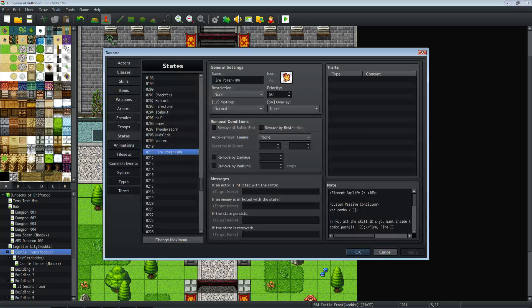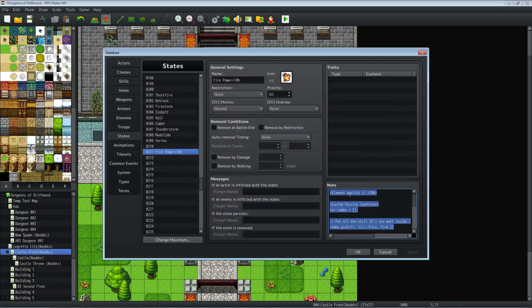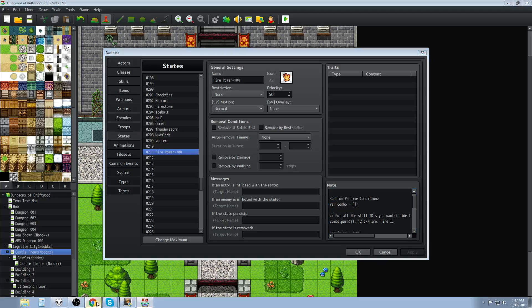To add the element core effect, you just do element amplify, and the number you put here reflects the element you want to change. So 2 is my Fire element. On my state, I'm doing element amplify 2, which is Fire, by 10%. Then we put in this code for all of the states you want to add to do the combo bonus. I'll show you the website in a second.